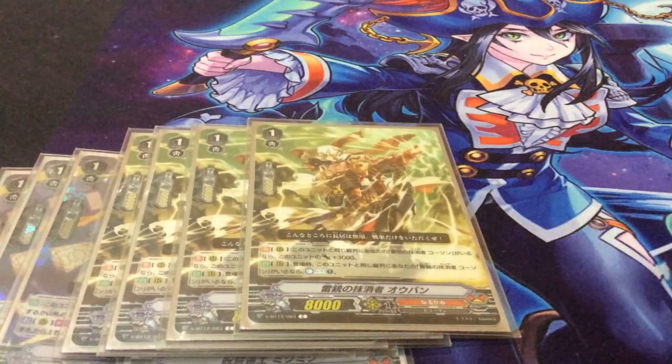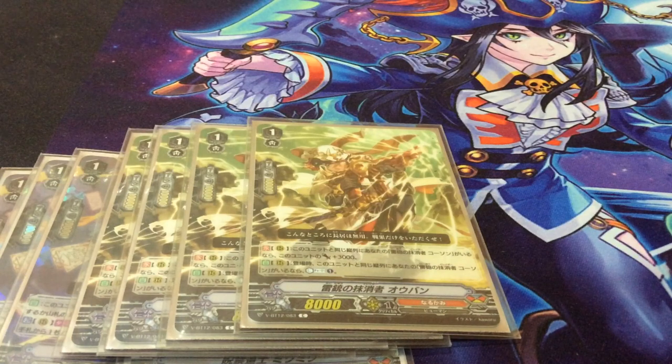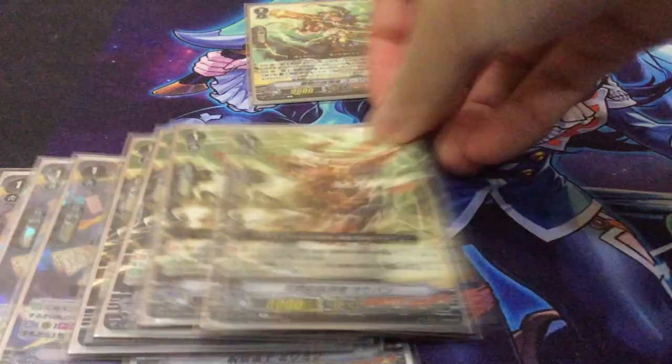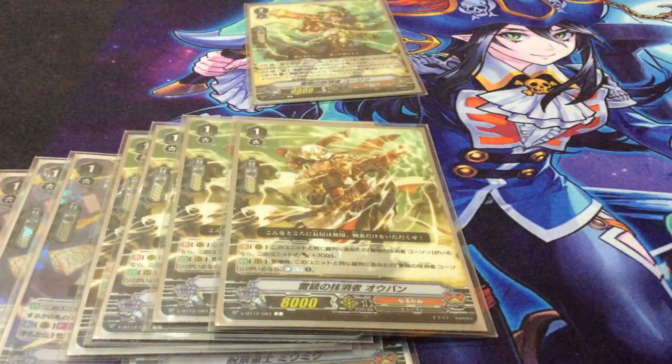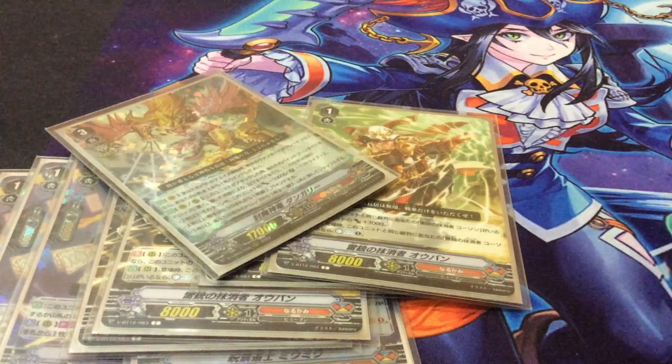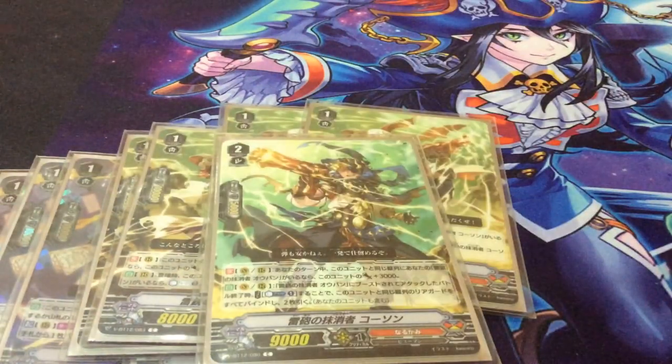Orson combos very well with Korban. If he's in the same column as Korban, he gains 3,000 power, and when he's placed, if Korban is already in the same column, you can counter charge one — this counts for the Vanguard too, so you can ride him, then call him and counter charge. He's one of the easiest ways to counter charge because you just need to place him. So you kind of just loop Korban and Orson to draw and counter charge repeatedly. If it's in the same column, you can bind two cards, which straight away fills your Dungaree. It's also a pretty good turn-two gaming engine because it binds all rear guards in the column — you can bind your opponent's side too, so you can easily remove two, or even remove the one hiding behind the Vanguard.